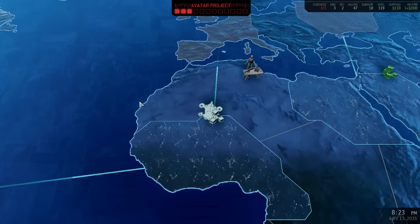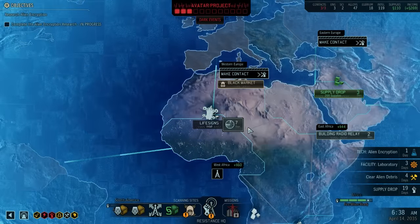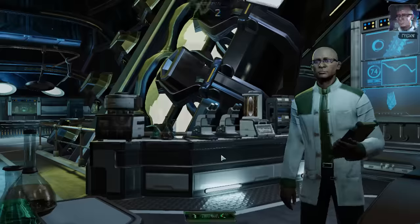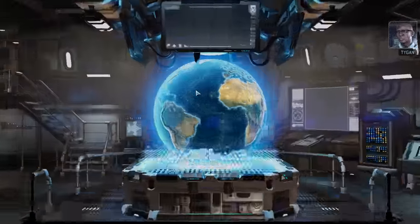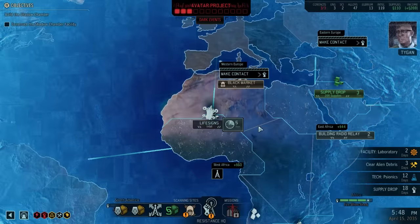The interface badly needs a facelift. Part of the reason I stopped looking for supply drops was because every few seconds I'd be interrupted with a prompt that required me to stop searching, open a menu, confirm a project's completion, start a new project, and then click two or three more times to get back to the search. The amount of effort for such a simple task is unacceptable.